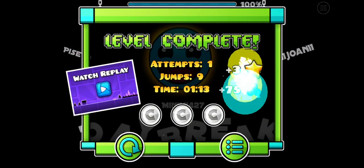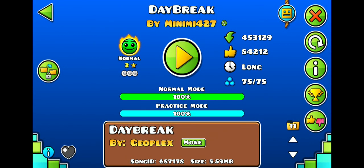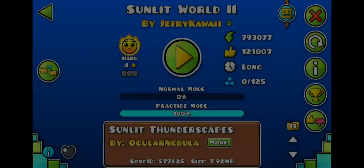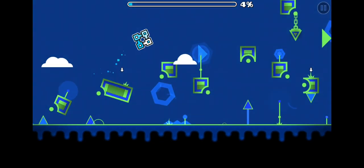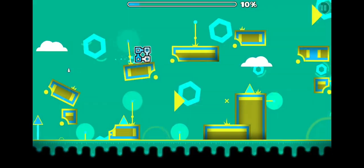Okay, I did it. I got three coins apparently. Wait, I forgot to like the levels - okay, I'll just like this level too. And now we go to Sunlit World 2. Apparently this is the second level that he made. Maybe we should play the first one in the next video - seems like something fun to do.